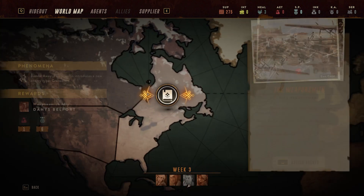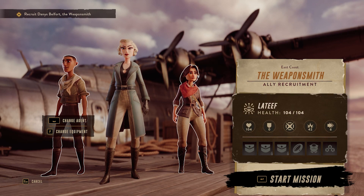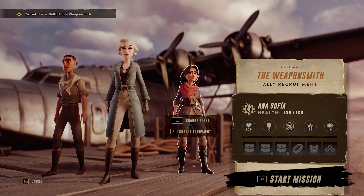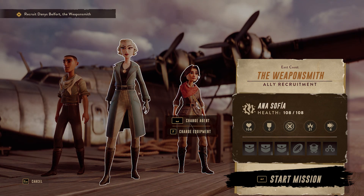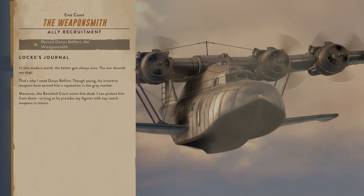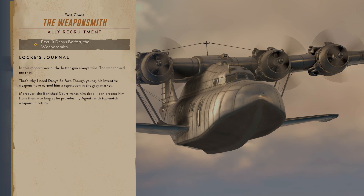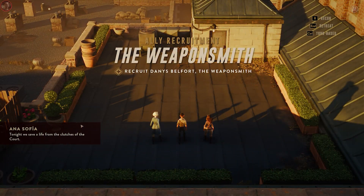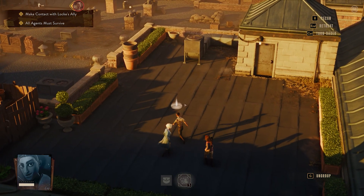New enemy type - grenades. Let's go for the weapon smith since we just got a healer. Let's assign our agents. I don't think we can change any equipment. We did level her up, but we can't give her any equipment anyway. Starting the mission. In this modern world the better gun always wins the war - that's why I need Dennis Belfort. Though young, his inventive weapons have earned him a reputation on the gray market. Moreover, the Banished Court wants him dead. I can protect him as long as he provides my agents with top-notch weapons in return. Looks like he's going to be more of a support role.